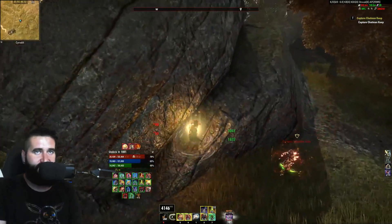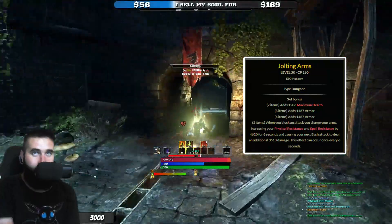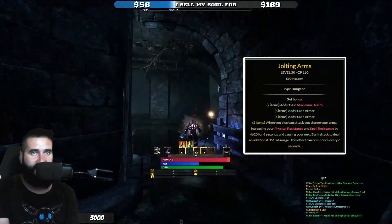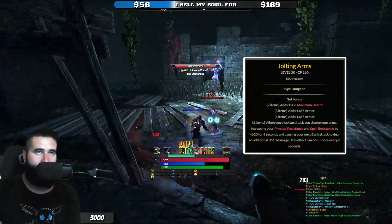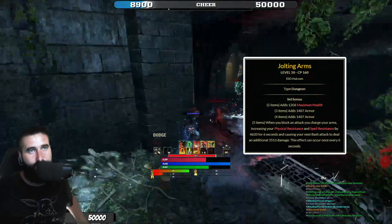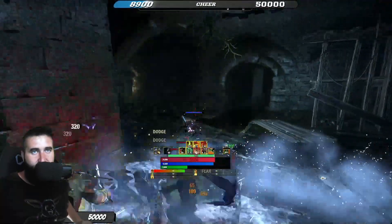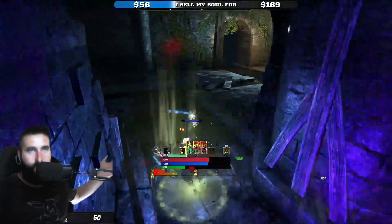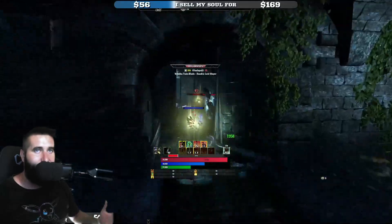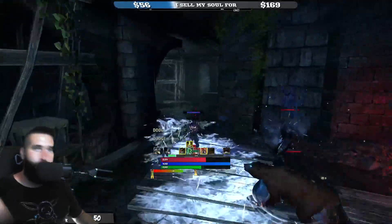Next up is Jolting Arms. This isn't unusual if you've been watching my streams, because I run this on my DK. The set gives you max health and 1500 armor. When you block an attack, you charge your arms, increasing your physical and spell resistance by 4620 for 6 seconds, and also causing your next bash attack to deal an additional 3500 damage. This effect can occur once every 6 seconds — pretty much 100% uptime. The method of proccing this set is super simple. It is a proc, so it will carry over to your front bar.